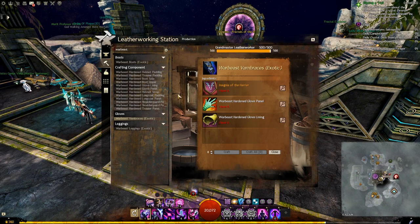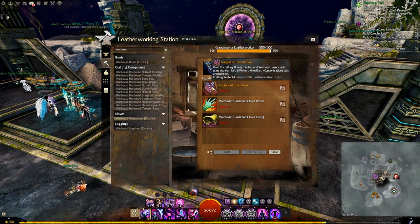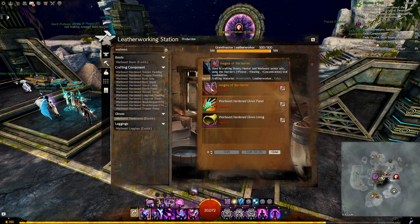This is the one I want to craft. The ingredients will require you to have the Insignia of the Harrier, the Warbeast Hardened Glove Panel, and the Warbeast Hardened Glove Lining. Those two components — whatever you are crafting for light, heavy, or medium — are always going to be there automatically unlocked, so you don't need to discover them. However, the Insignia of the Harrier will need you to discover it before you can craft it.